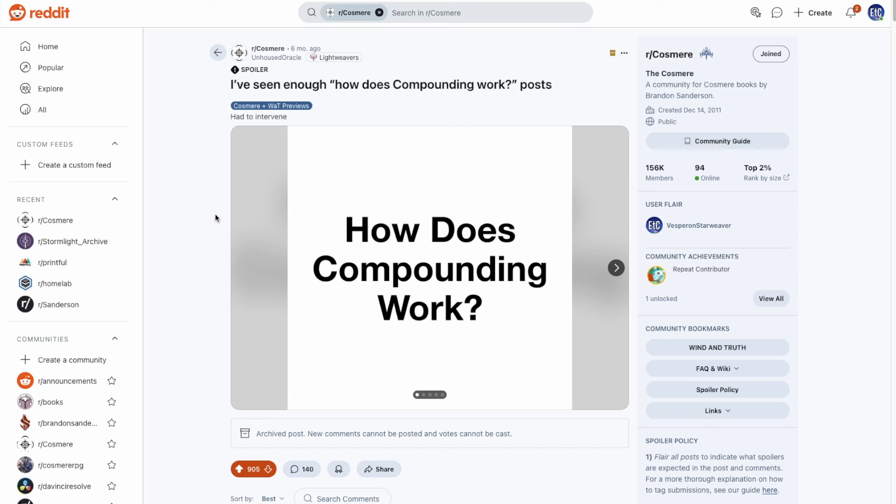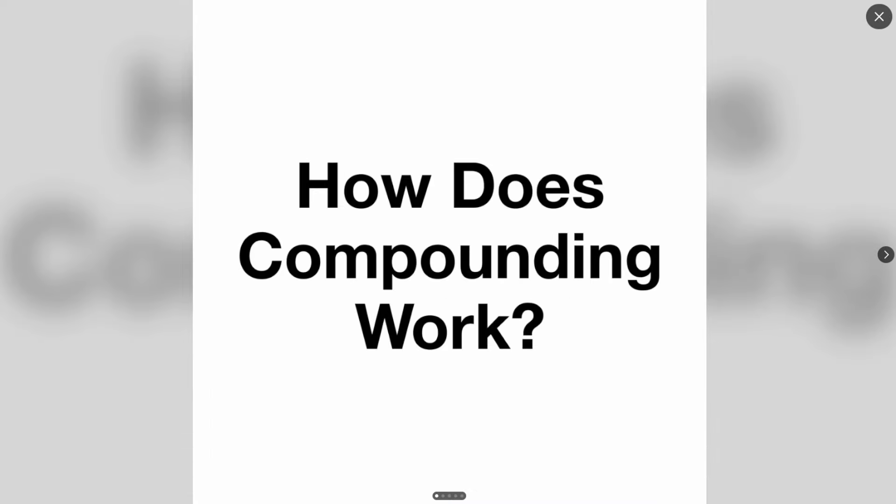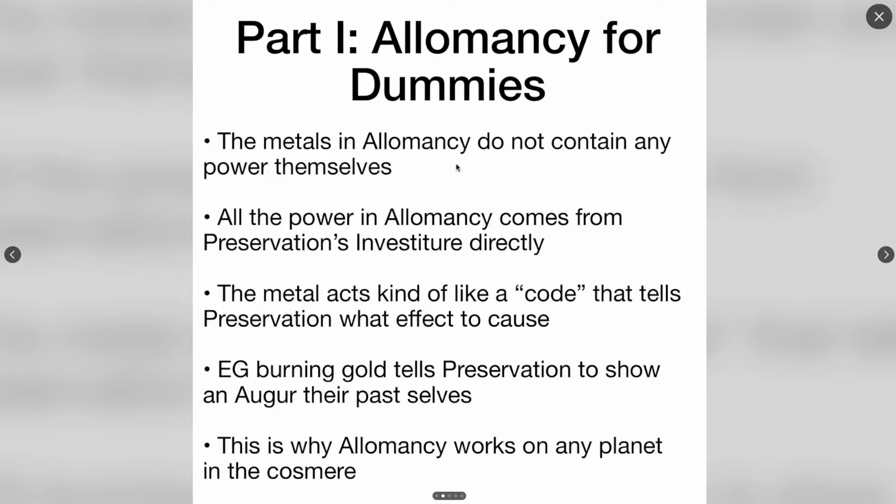To start off, let's review exactly how compounding works. I found this really nice slideshow created by user unhousedoracle on Reddit — big shout out to them. So how does compounding work? Part 1: Allomancy for Dummies. The metals in Allomancy do not contain any power themselves. All the power in Allomancy comes from Preservation's investiture directly. The metal acts kind of like a code or a key that tells Preservation what effect to cause. For example, burning gold tells Preservation to show an Augur their past selves. This is why Allomancy works on any planet in the Cosmere, because Preservation's power permeates the spiritual realm.